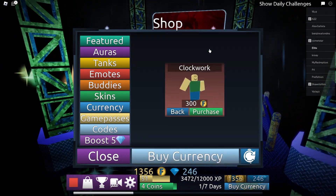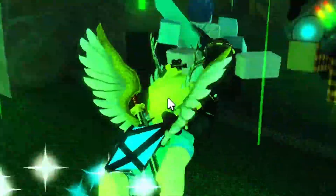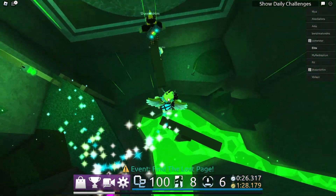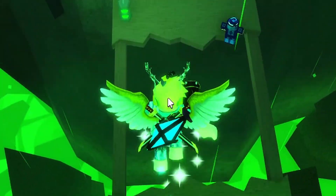I used to have every emote and now I don't. Oh, there's a JoJo emote! I like this map because it's green — this whole map's atmosphere is just green. With all the people that went for that, I still was the one that managed to get it. Damn, look at all that green. Love the green.